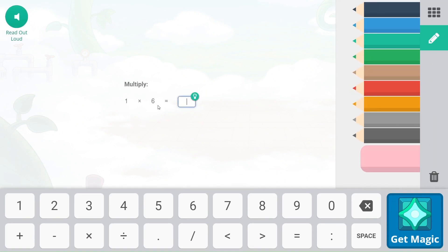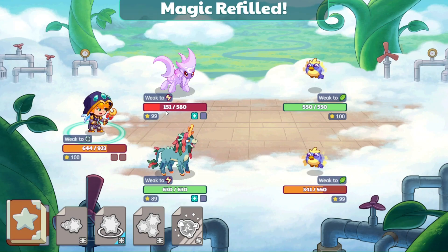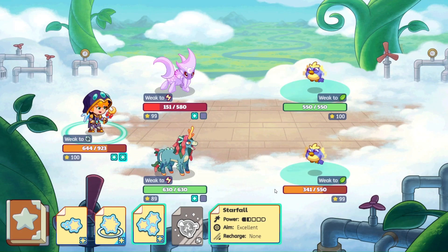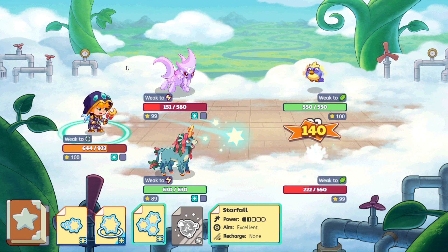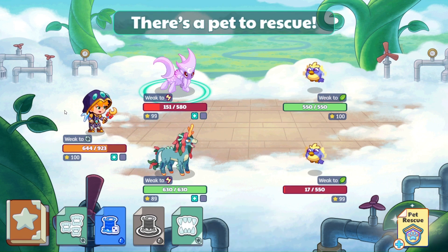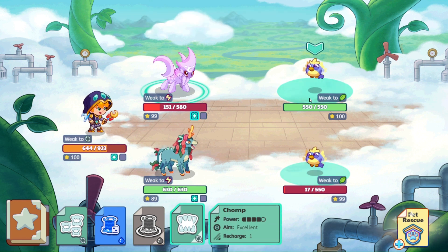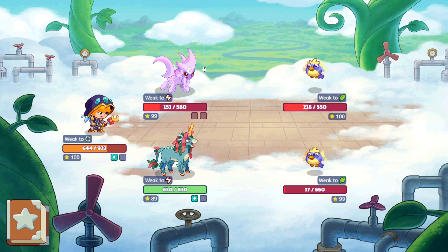One times six — that would be six. Let's do our Starfall. Not quite. So, we're going to take a chomp out of you, and then we're going to try Misty's AoE and see what happens with that.